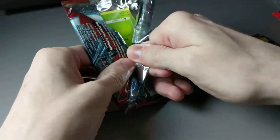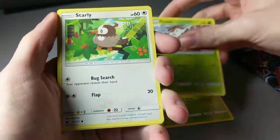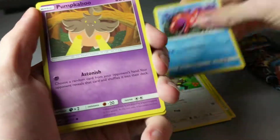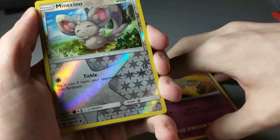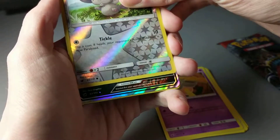Let's move on to the next pack. Hopefully we get something spicy — looking for secret rares. Weedle. Skittle. Starly. Corfish. Pumpkaboo. Reverse Minchino. Minchino. And ooh, that's something.